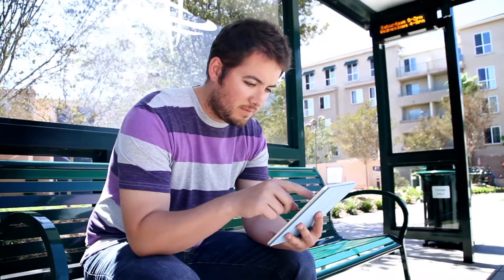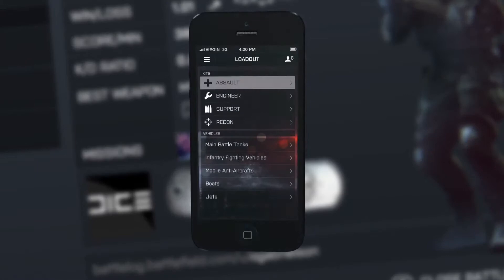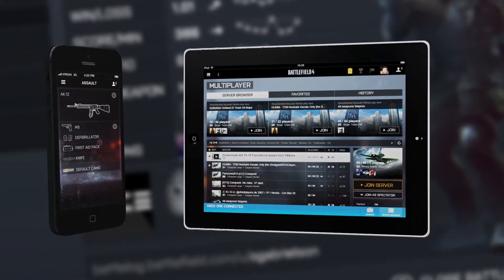For example, when you're going home in the bus after work, you can't wait to get home and play. You go in, you check out the stats for yesterday, you configure a loadout based on that. You find the server you want to play on and see what your friends are playing. And as you get home, you just start it up, click a button and you're basically in there ready to go.